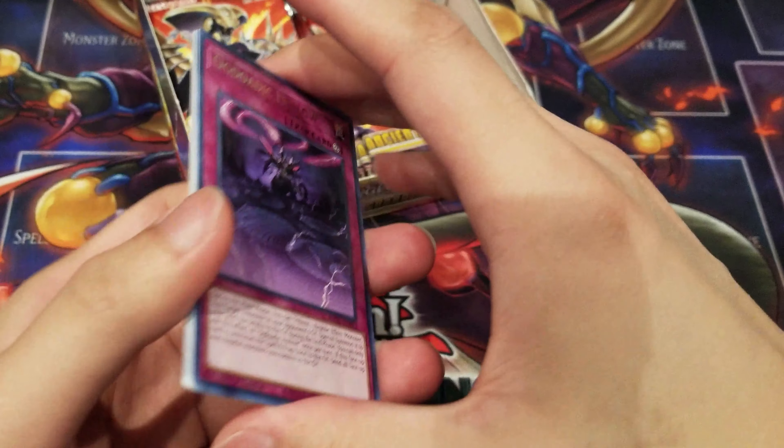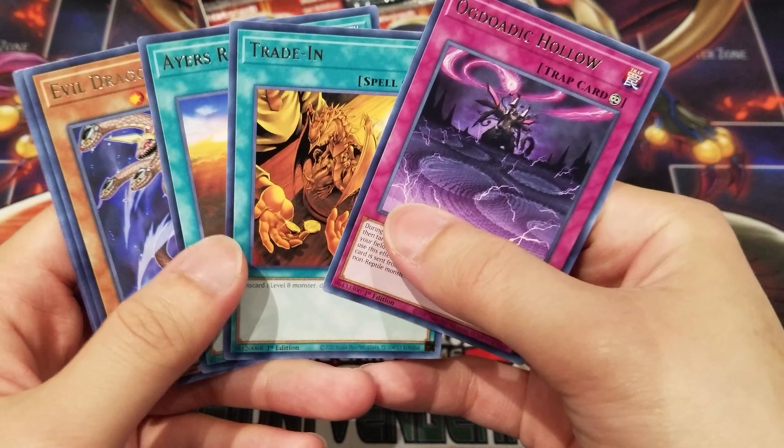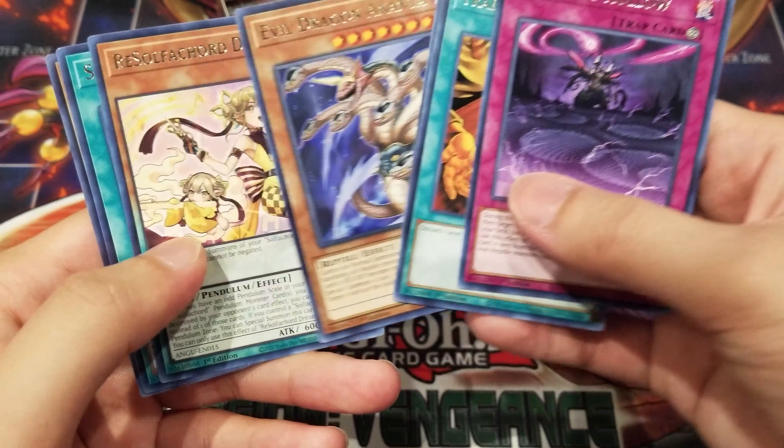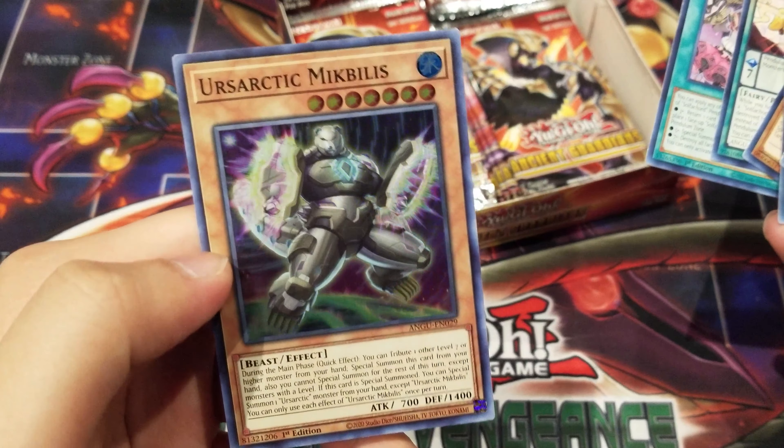For our next pack, we have Ogdodic Hollow, Trayden, Ayers Rock Sunrise, Evil Dragon Antenna, Rae Sulphocord Dreamia, Sulphocord Scale, and Ursa Arctic Micabilis.